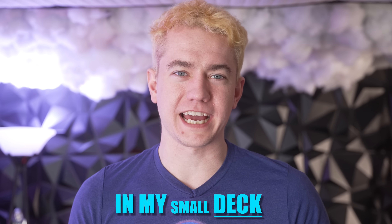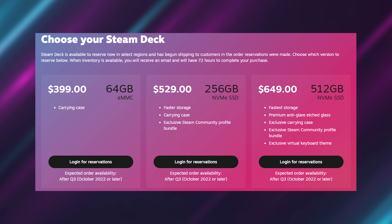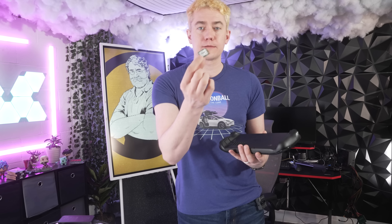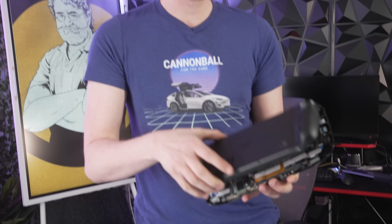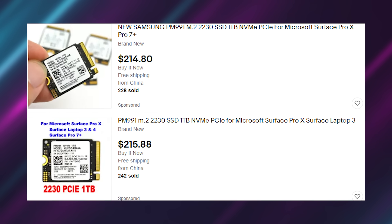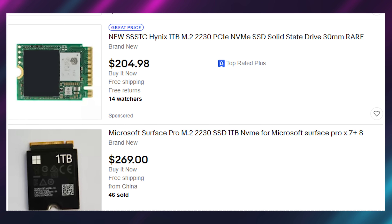We're going to try to put 20 terabytes of storage on my small Steam Deck. I picked up the smallest deck you could possibly get — the 64 gigabyte version, which isn't even enough to install Elden Ring once you account for SteamOS. So I actually want to have games on my Steam Deck, and the logical step is replacing the 64 gig card with the highest capacity M.2 card possible. This is a one terabyte SSD you can find on eBay for about $210.